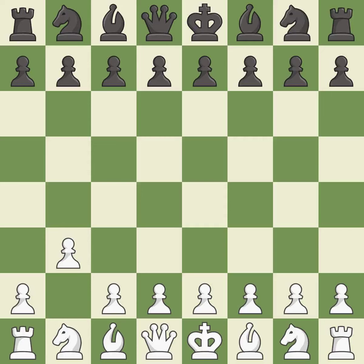B3 is an uninspiring move that prepares to bring the bishop to B2 and attack the center later. D5 is a solid move that takes control of the center after White's cautious first move.